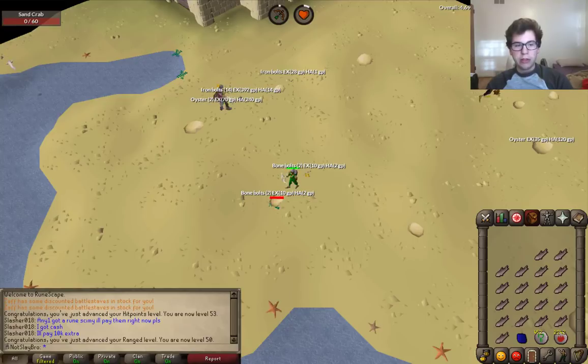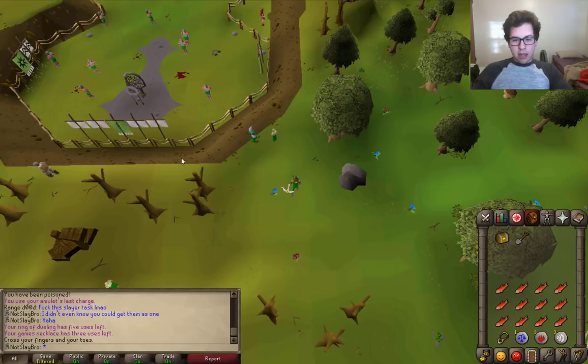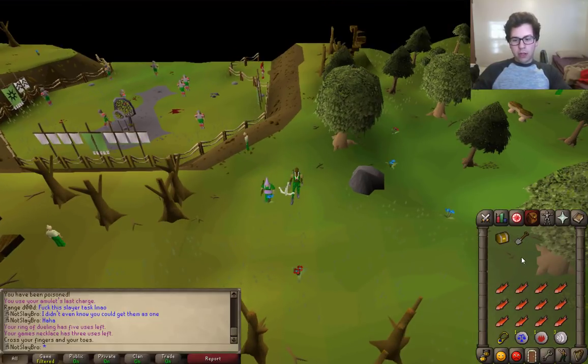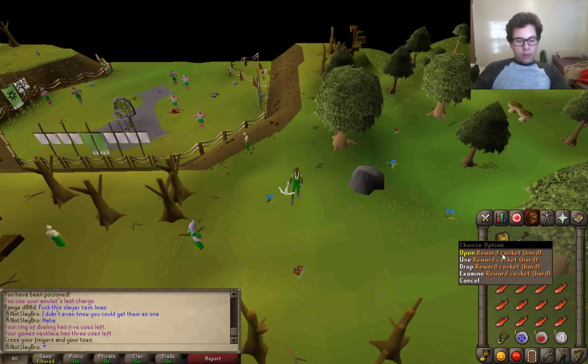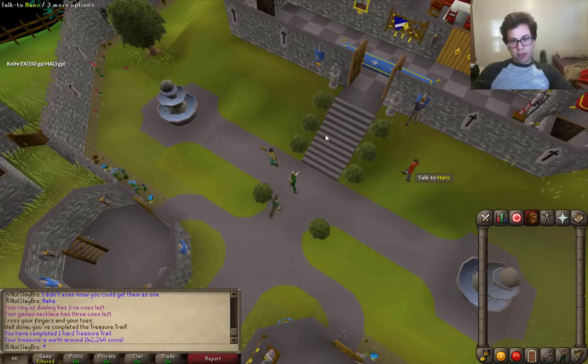Finally, finally, we can go do our Clue. Hopefully we don't get killed. This was a seven or eight step clue for our first hard Clue. Well, no better time to get Third Age than right now — or probably an 80k Clue after all this work. Let's find out. That's three Rune Kite Shields and a Rune Axe? Man, I'm not even complaining. That is a sweet Clue right there.